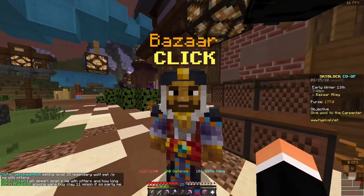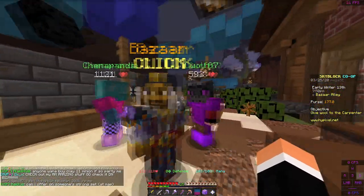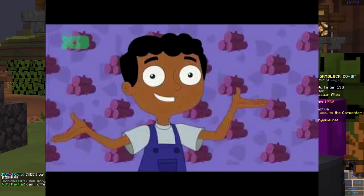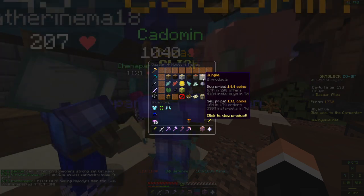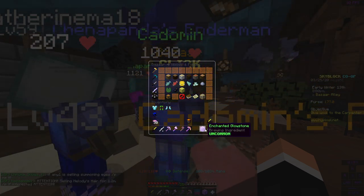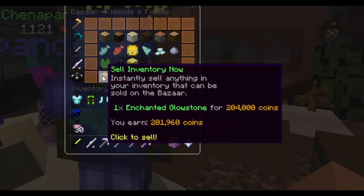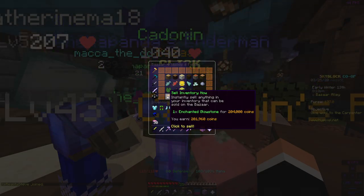The Bazaar right here has this man and he kind of looks like he just came out of ancient Egypt. But if we click on him, he has jungle. For example, if we were to sell this enchanted glowstone and we clicked on 'sell inventory now,' that goes for 204,000 coins and I would earn 201,000 coins.